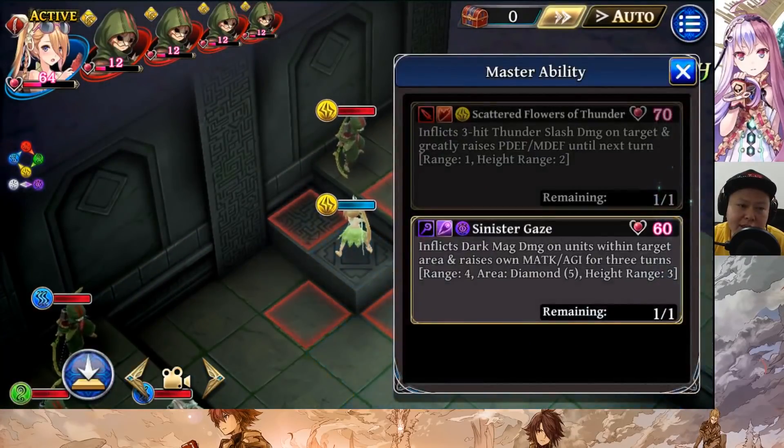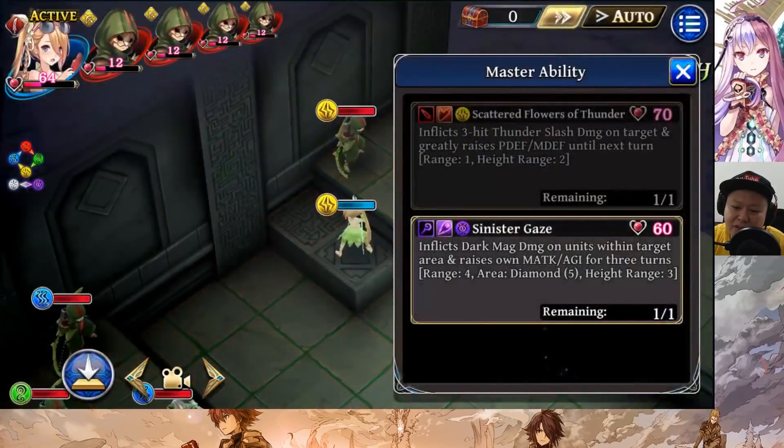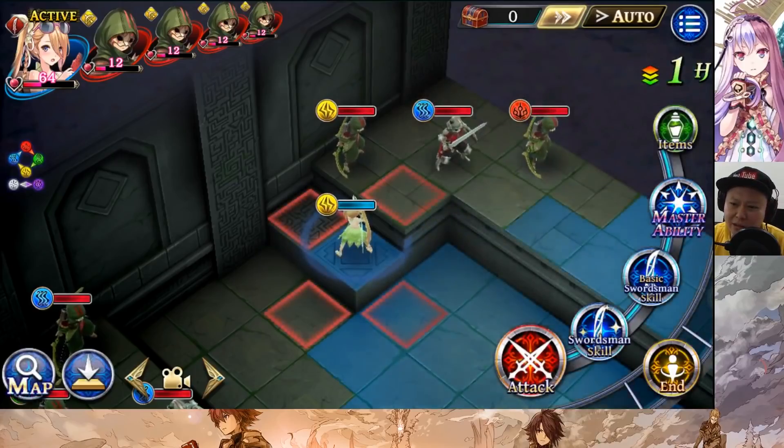Starting MP is 64, and you can use some master ability — but not right from the beginning, because it costs 70 jewel, which is expensive. You could use sinister's gaze, but obviously that's not for her since sinister's gaze is for magic attackers.